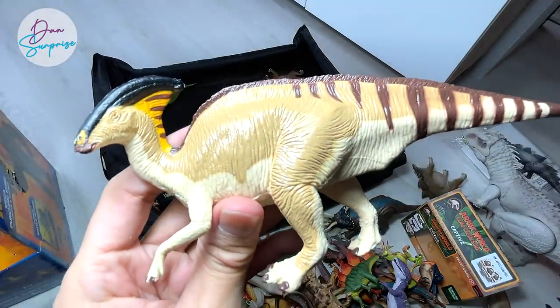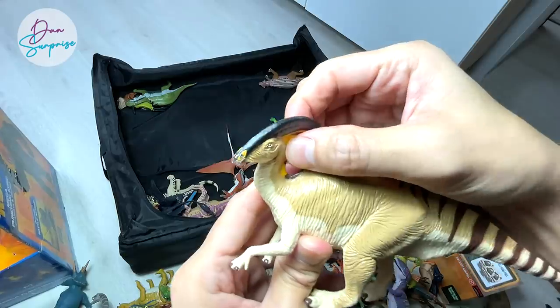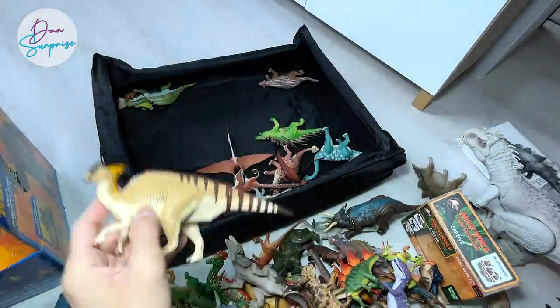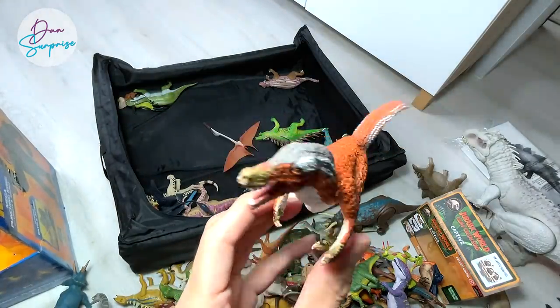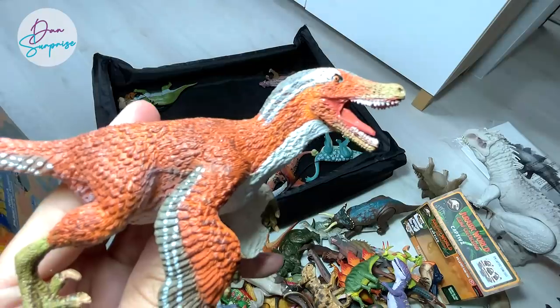Parasaurolophus from Terra by Battat - an interesting figure because this crest actually has a thin light structure right at the back of its neck, so it's pretty interesting. Next up, a feathered Velociraptor - this definitely looks like part lizard, part bird.